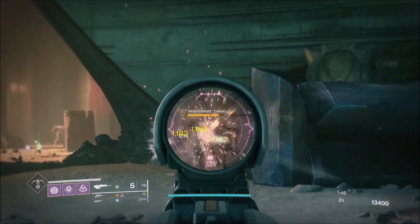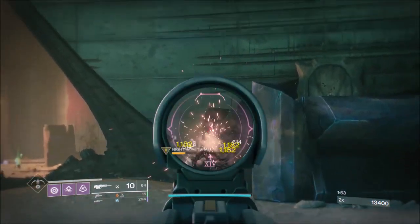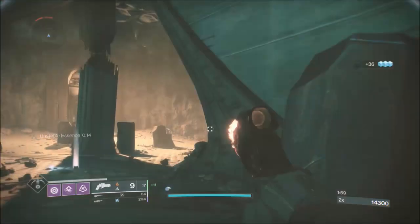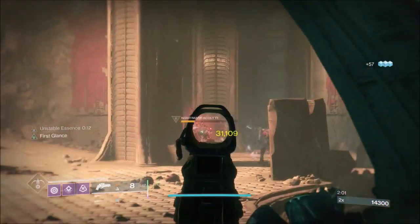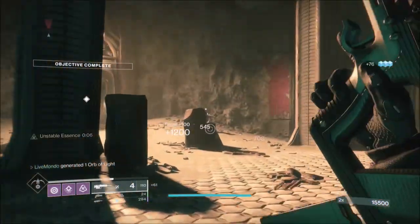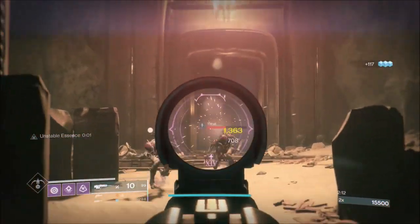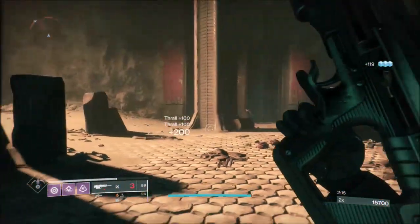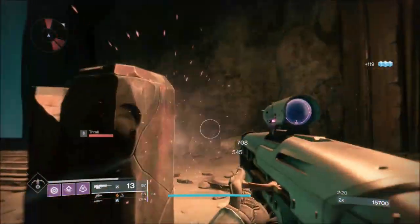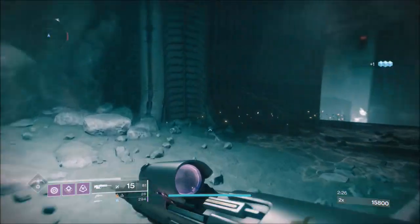The unstoppables are what we want. If we can get away with it, we don't want many of the barrier champions. Once I take down this nightmare, I'm going to drop this orb and then get this buff. This buff allows me to take out nightmares really quickly. I could probably have cleared these a lot faster using my heavy or my special, but famine's on, so you don't get a lot of drops from the weapon you're using and you kind of have to switch up your weapons, even if it means slowing down the DPS.